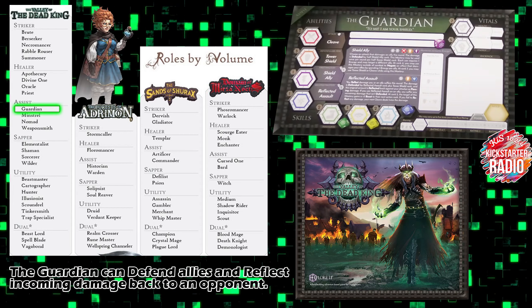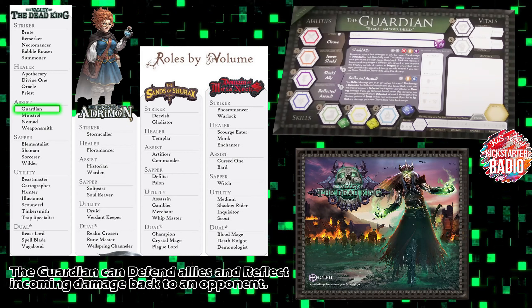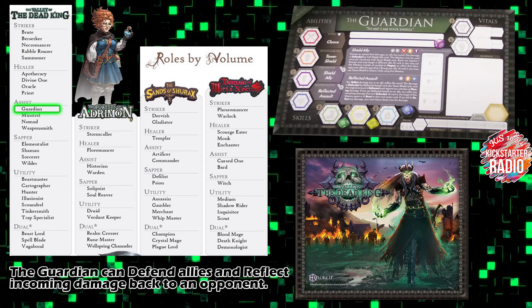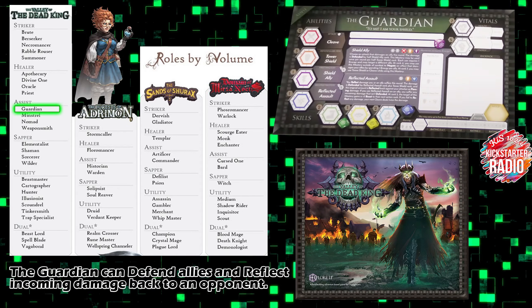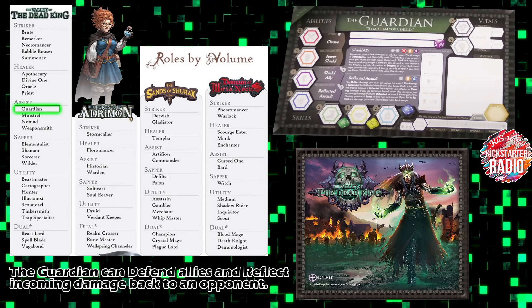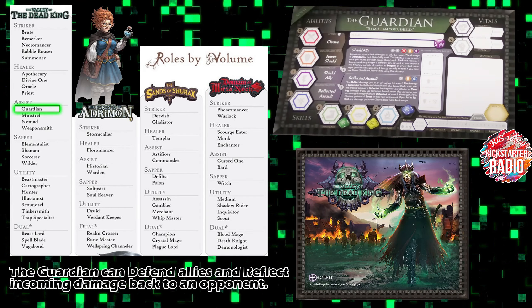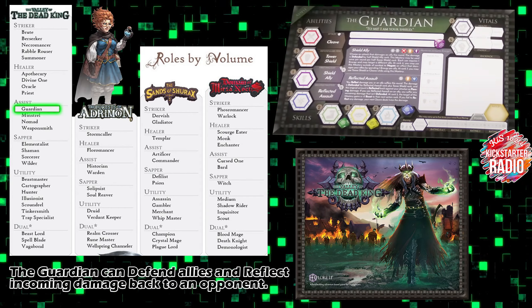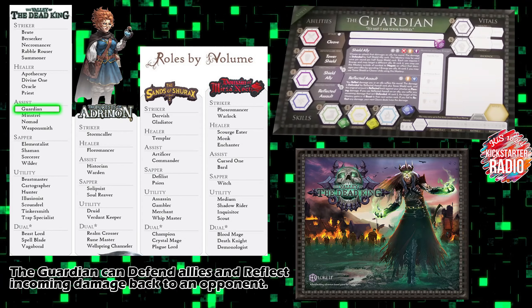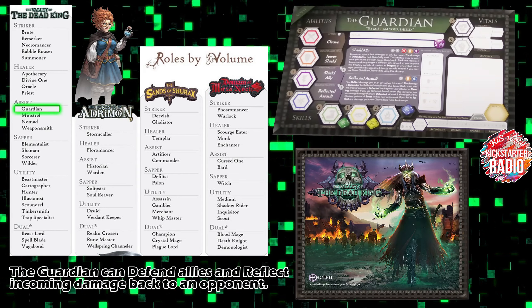The Guardian can defend allies and reflect incoming damage. Their base attack is called Cleave — it damages health. Cleave is just a name; it's not special, it doesn't attack multiple enemies, it's just called Cleave.